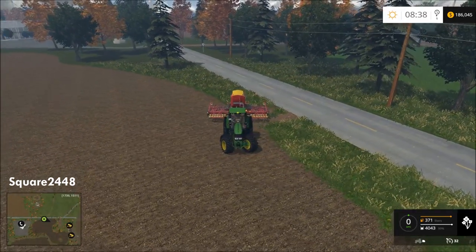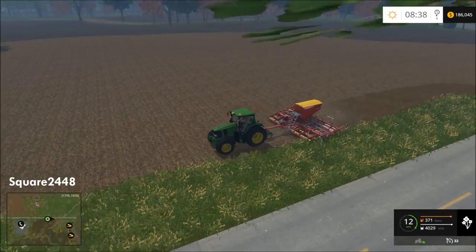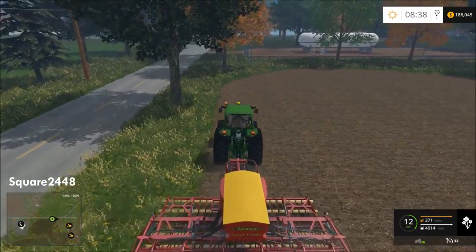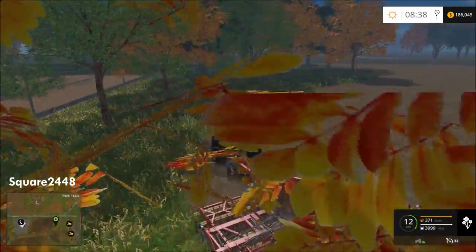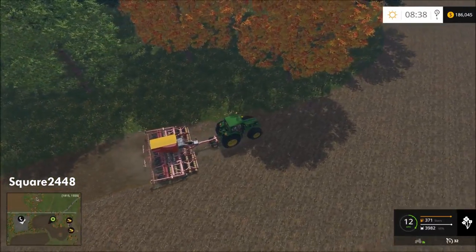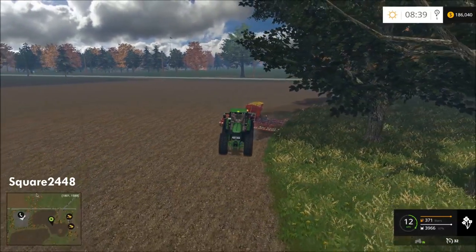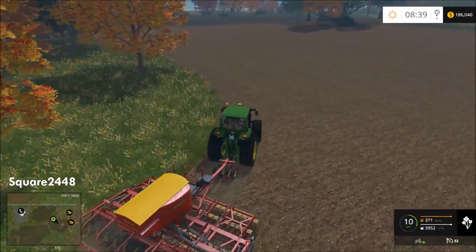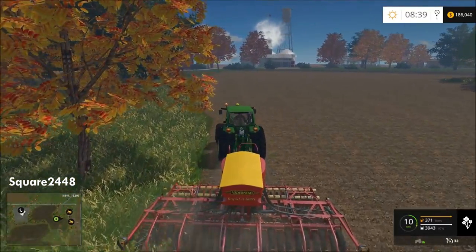I can't wait for the new harvester. We'll seed here for a little and then jump in the fertilizer and fertilize this so we get even more money. This seeder does not have a built-in fertilizer. I'd like to get a spreader that's built in because you do double the work in one pass and that makes us more efficient. We did harvest this field in the last video, but this is a totally different save game because I had to update the map.